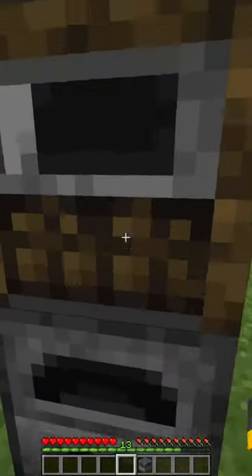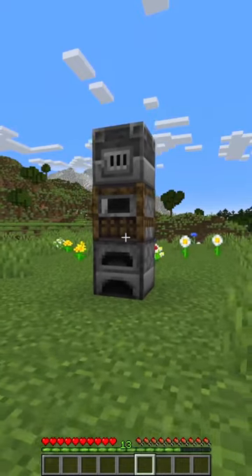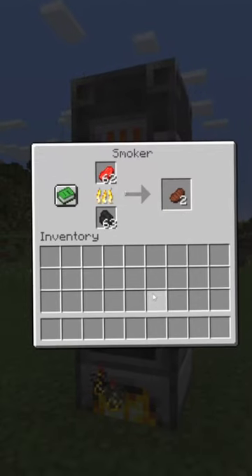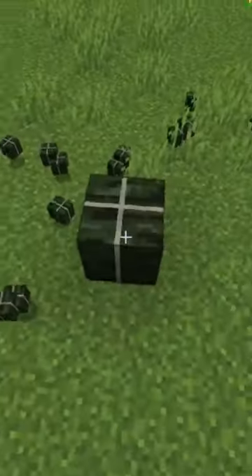Number one, the furnace is one of the oldest blocks in Minecraft and even the newer furnaces have been in the game for like five years now. The newer furnaces are specified workstations and they're actually a little bit more fuel efficient if you know what to cook. And finally here, this whole ugly thing is actually an overpowered fuel.